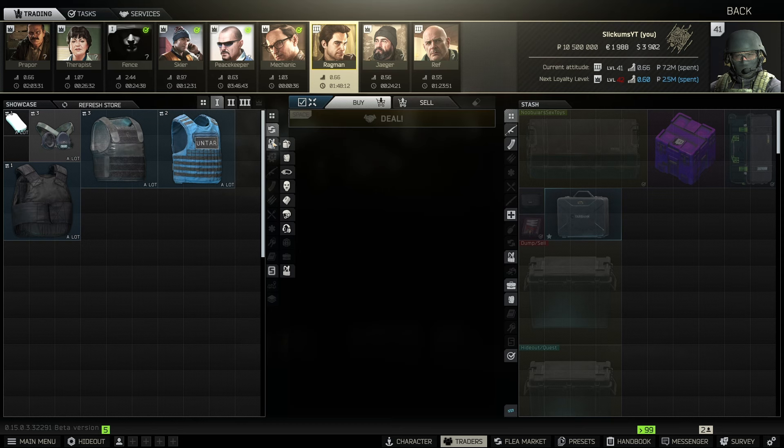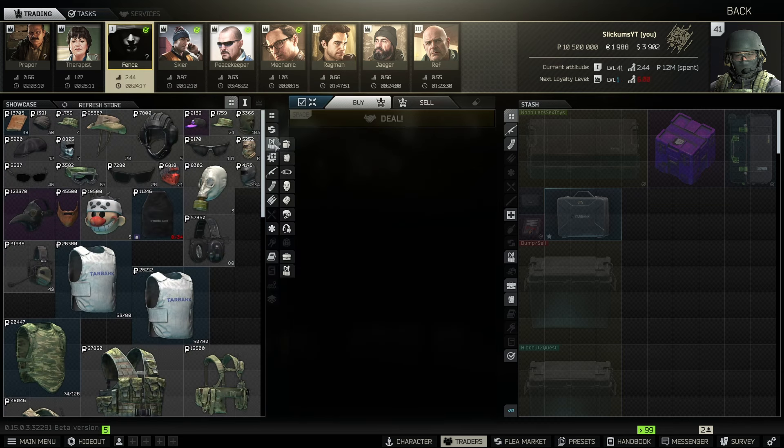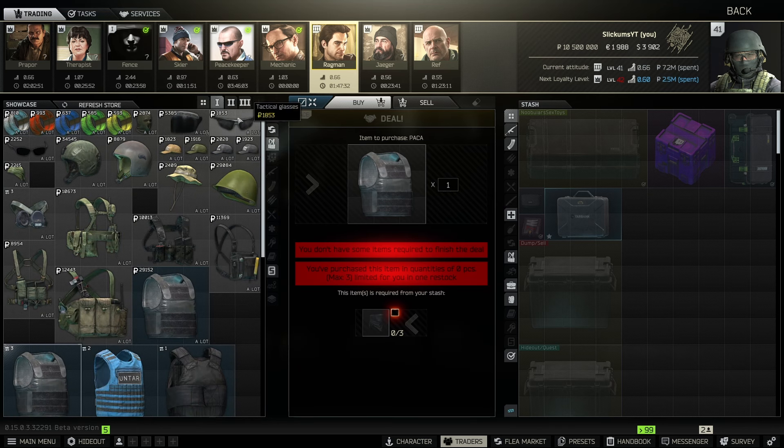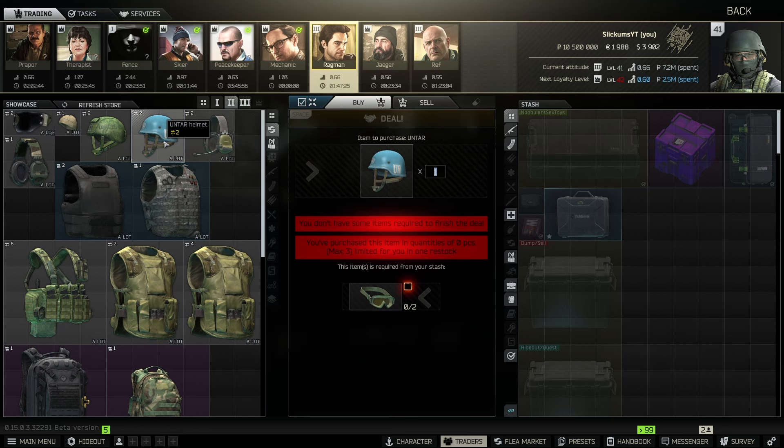Over at Ragman level one is the Packet barter. You need three half masks — do not buy these off the flea or it won't be profitable. Instead, jump over to Fence, go to gear, and he usually has half masks for 3,400 rubles each — about 10k total — and you can get the Packo which sells for around 27k.